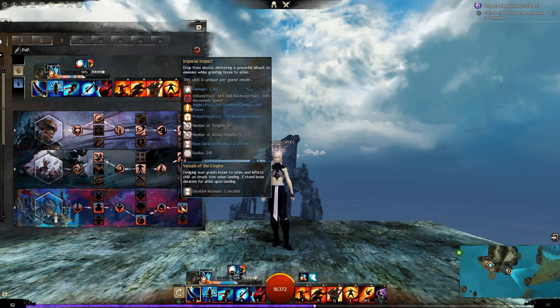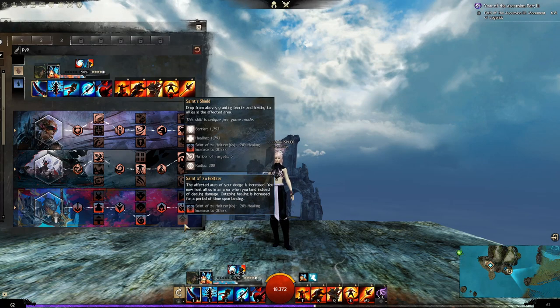Upon landing, you will deal damage and even extend your allies' boons. Saint of Zuheltzer will augment your dodge to make it cover a larger area. Upon landing, you will heal allies instead of dealing damage, as well as providing barrier. Outgoing healing is also increased upon landing. All three of these augments have their uses and I advise you to experiment with all of them.